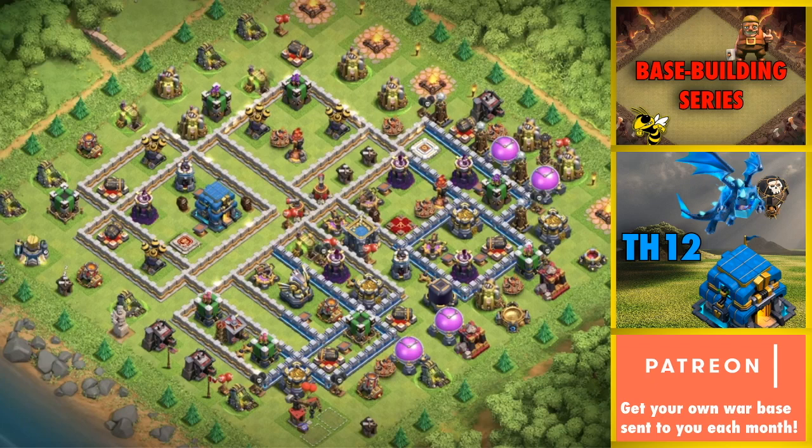Let me start, Pegasus, by asking you: generally speaking at Town Hall 12, in CWL wars and mixed wars with 10s, 11s, and 12s — are you trying to defend two stars, three stars? What's the overall objective? For the most part, in a mixed Town Hall war environment, I'm trying to defend two things: a Town Hall 10 scout or two-star, and the Town Hall 12 three-star. The Town Hall 10s are going to hit you first to either scout the base or secure a two-star.